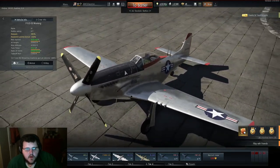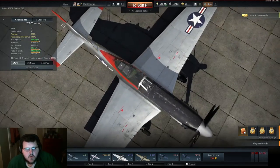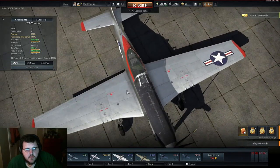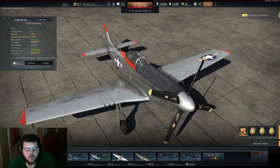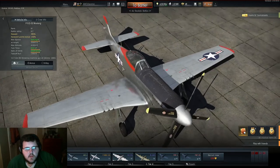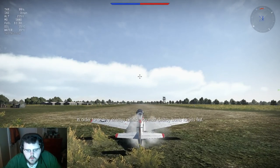The problem with the P-51 is that it has a tendency to wobble a little bit. It's not as stable as, for example, the Hellcat, but you fly it in a very similar way that you fly the Hellcat. So let's get into it - we're gonna be up against Russia.